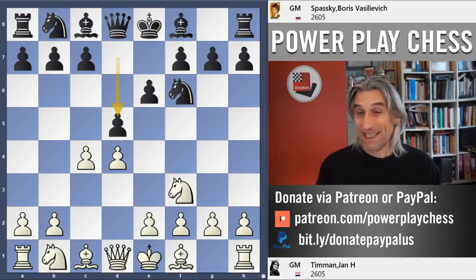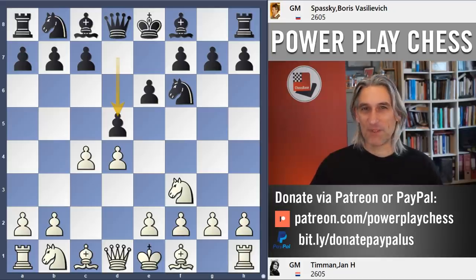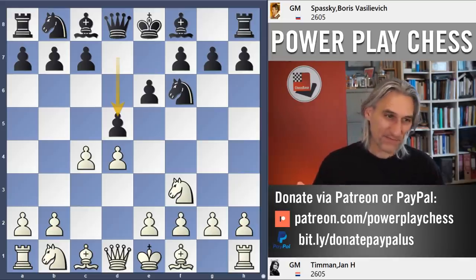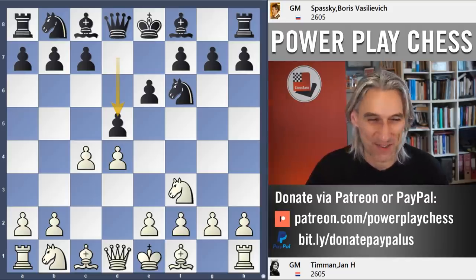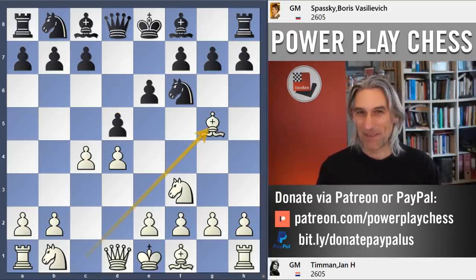This is a game between Jantiman and Boris Spassky played in a match in 1983. I'm very keen to look at another game by Spassky because he was such a great exponent of the black side of The Queen's Gambit. I did show you a game where he got smashed by Karpov, so let's see what happens in this game.